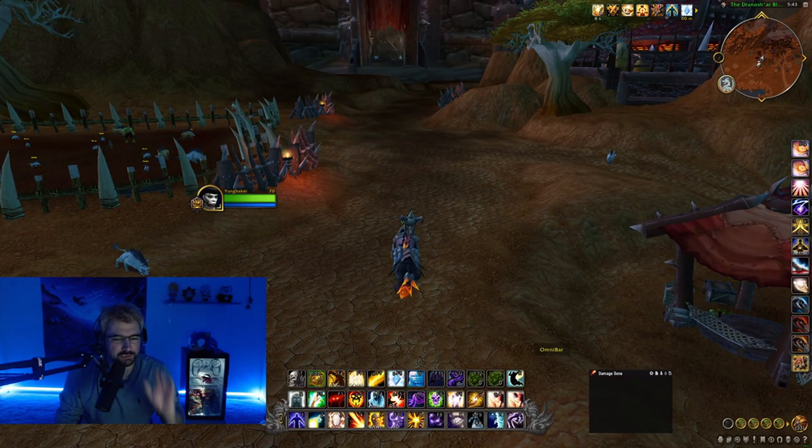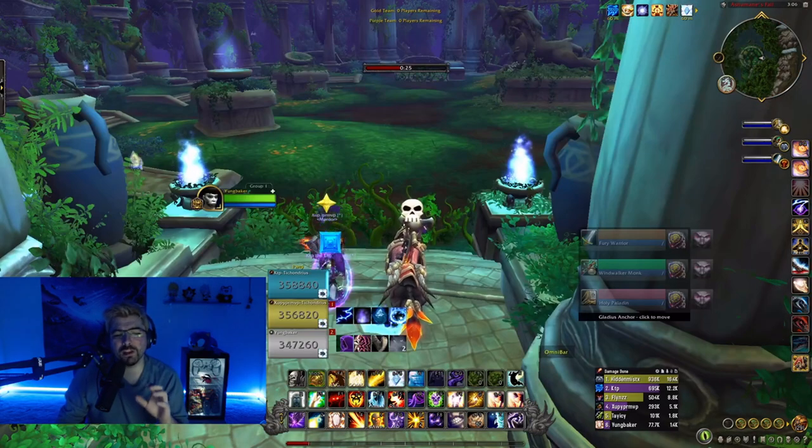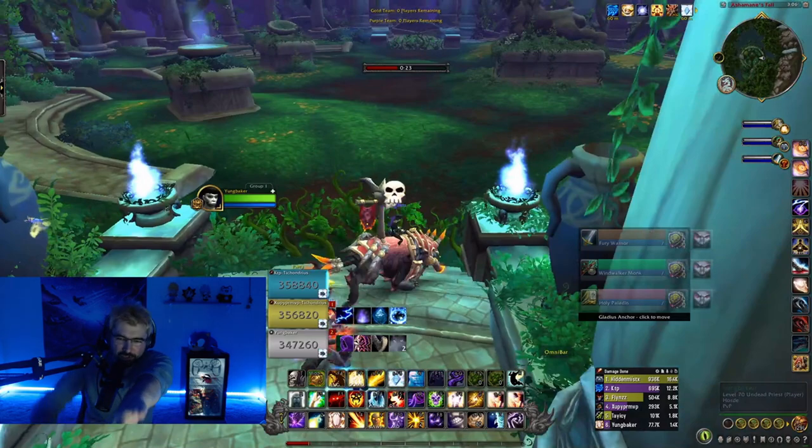Now let's show you what it looks like in an actual Arena game. This is what your UI looks like. To the right you have Gladius, which is showing the enemies we're facing: Fury Warrior, Windwalker Monk, and Holy Paladin. We've got Details to the bottom right displaying the damage dealt from the team from the previous game. And next to our teammates' frames on the left side, we have Arcane Power, Block, Ring, Evasion, and Cloak.